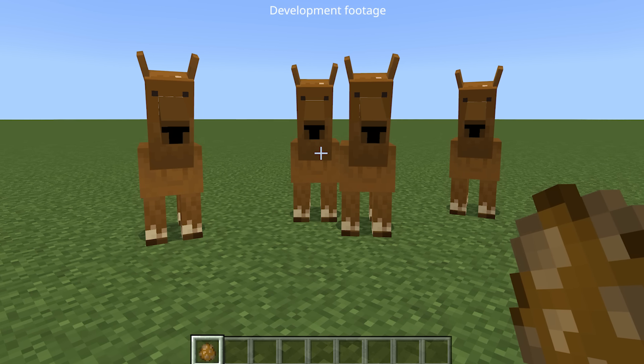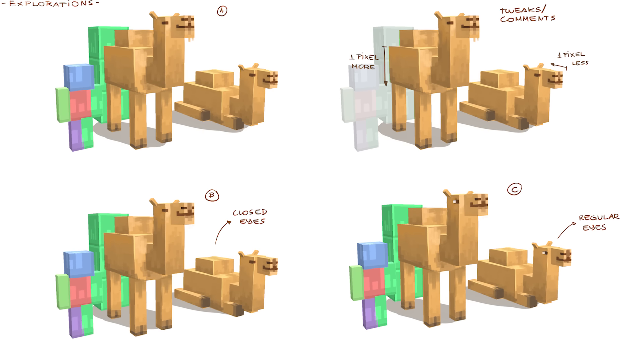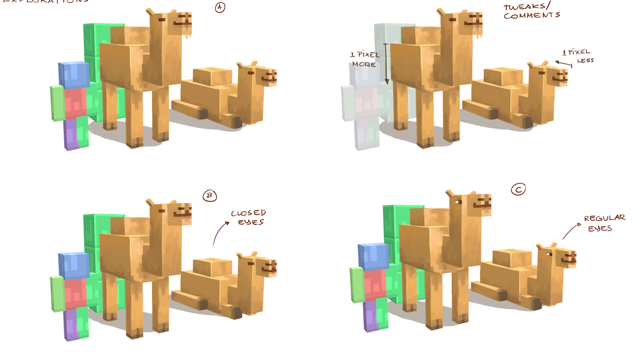We spend a lot of time to get a kind of a first feeling of what the camel would be in-game, and that was pretty fun. We do a little bit of paper design, but then we just want to code it into the game so we can feel how it interacts with everything else in Minecraft, because we see it as one ecosystem. Everything needs to work together.